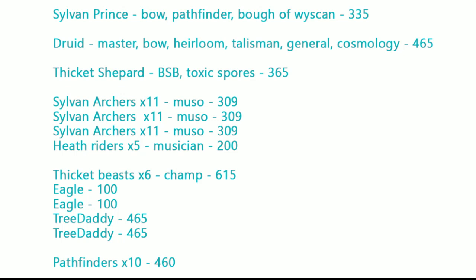He's got three 11-packs of Sylvan Archers with Musicians, and a 5-pack of Heath Riders with a Musician. I think this is probably one of the best ways to kit your core for Sylvan Elves right now — just maxing out on shooting while keeping a stealthy, fast objective-capping unit. In Special he's got 6 Thicket Beasts with a Champion, 2 Eagles, 2 Tree Fathers, and 10 Pathfinders for his Prince to sit in. Jason's done a great job refining this list.